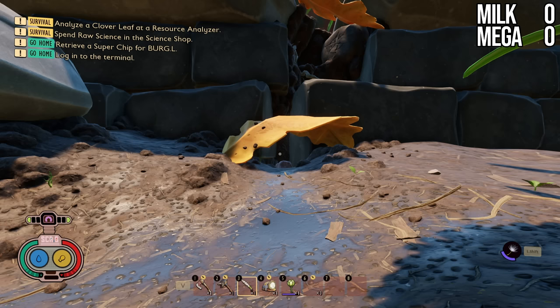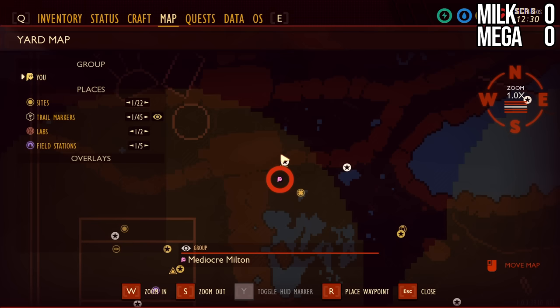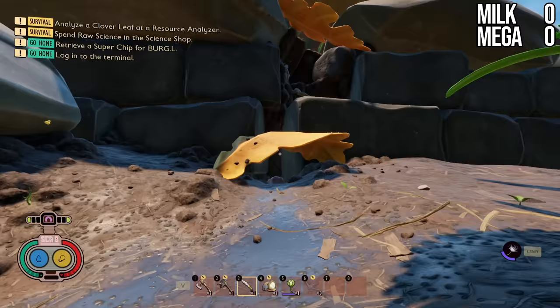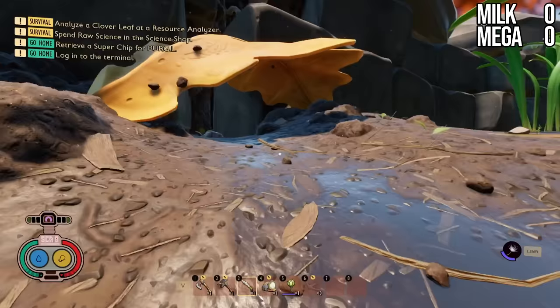We're starting by finding the Milk Molars in the grasslands area. There are a total of seven: five regular Milk Molars and two Mega Milk Molars. First, we're going to the northwest portion, above the flooded zone. You'll notice the giant gnome right there. We're going to come under here and into this leaf. Do be careful — there is a wolf spider spawn under here, and it does patrol this direction sometimes.